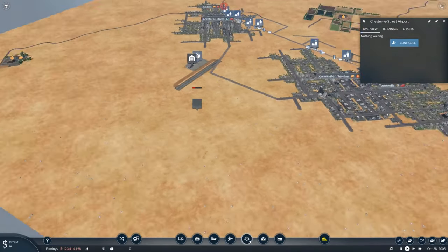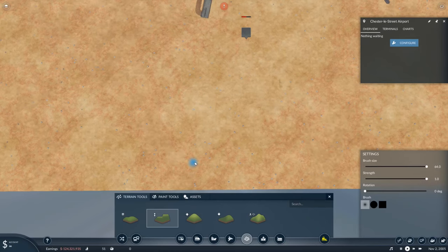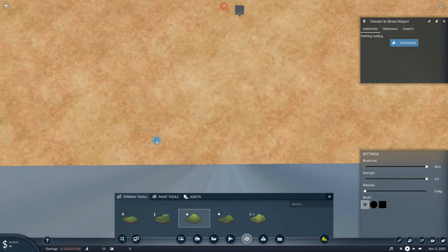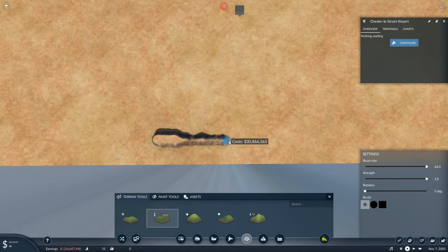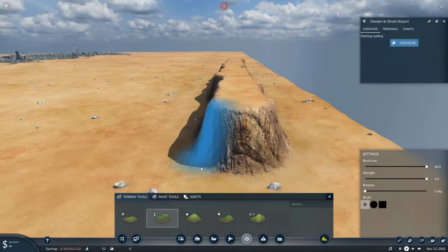Go to your terrain tool, then go to your flatten tool and make the brush size as big as you like — this step is very important. I'm just going to make a little mountain to highlight the area and then flatten it all out. It can take a while with the default tools, but there are mods to speed it up. There we go — a perfectly flat area.